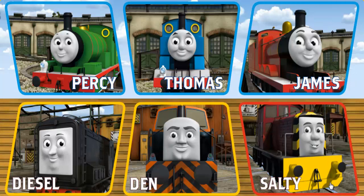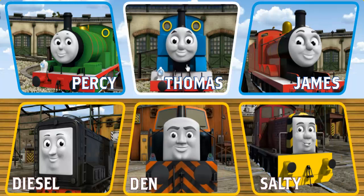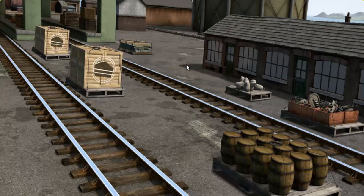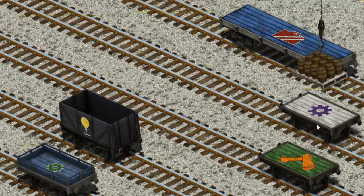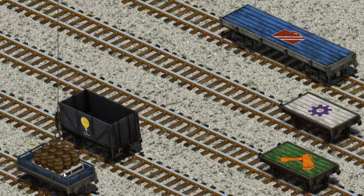It's a busy day at Brendam Docks. Thomas and his friends have many deliveries to make. Choose who will make the next delivery. Den, Thomas. Den, Thomas. Thomas must deliver the water barrels to the steamworks. Help Cranky find the water barrels. That's it! Let's lift and load. Now the cargo must be loaded. Show Cranky where the blue flatbed with the picture of a green gear is. That's not what we're looking for. You found it!